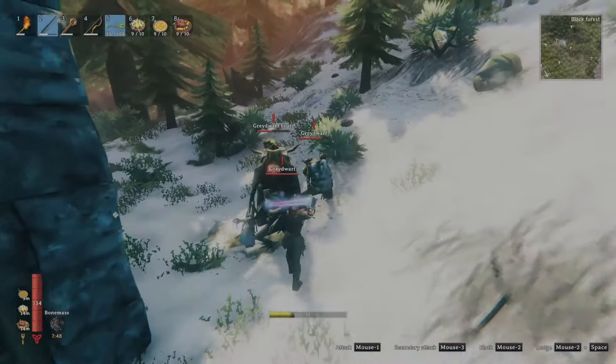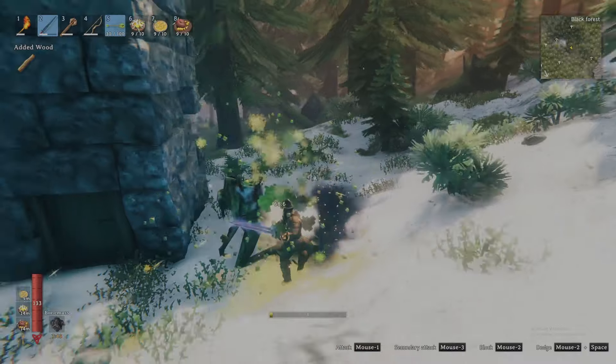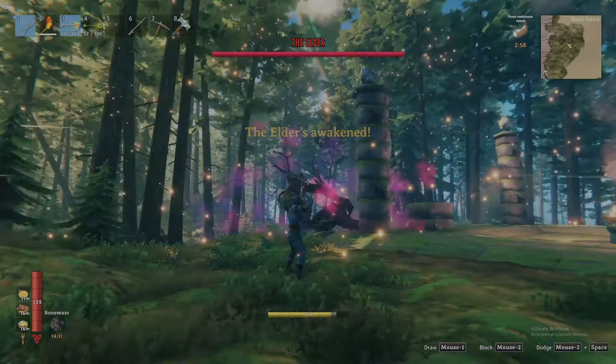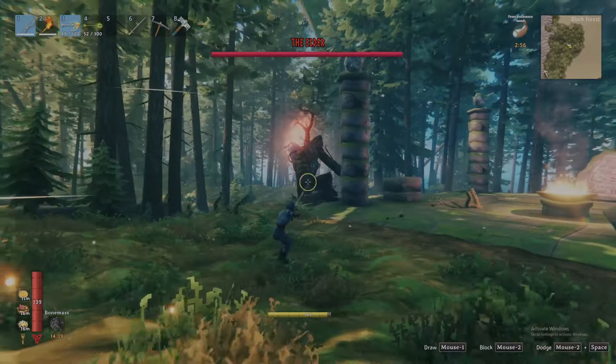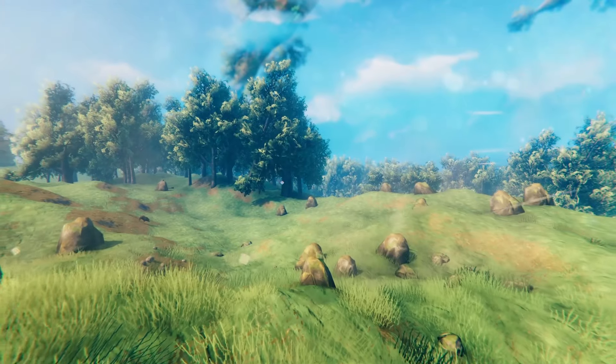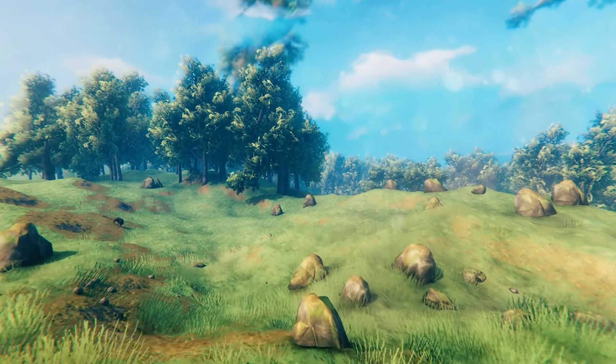The troll also has a secret weakness I will reveal later as our journey takes us into the black forest. With tenacity and damage understood, it is time to master combat in Valheim as I share with you the strengths and weaknesses of every creature, including bosses. Pay attention to the top right corner of the screen for my personal weapon recommendations as we cover each creature. Let's kick things off with Valheim's first biome, the meadows.